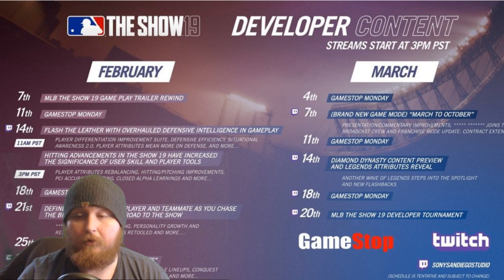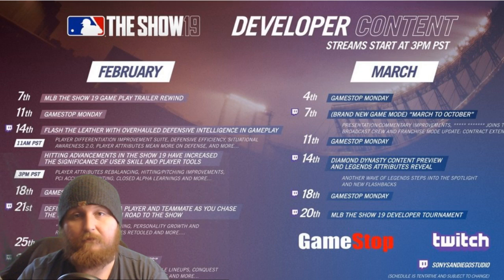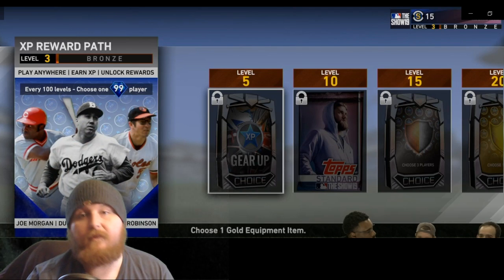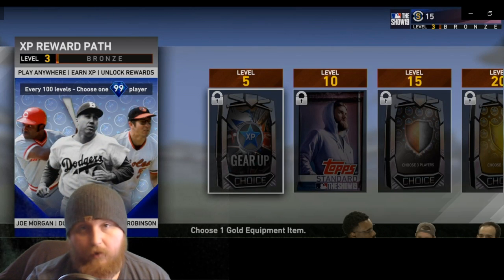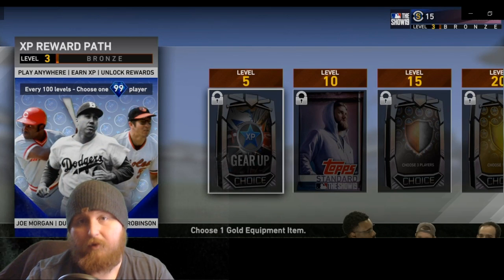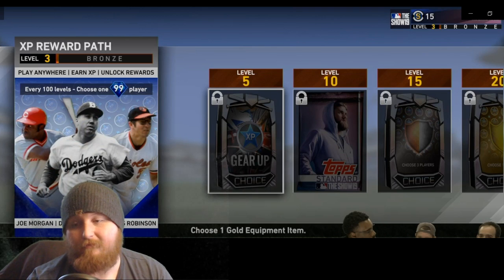Let's get into what's new in Diamond Dynasty. The theme of Diamond Dynasty this year seems to be two things: player choice and depth. It seems to have a lot of depth and wants to give the player a lot of different options and directions they can go when building their team.